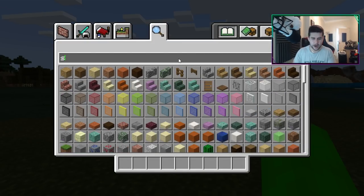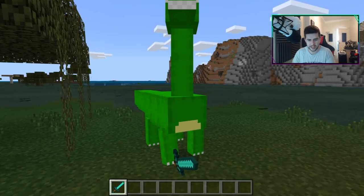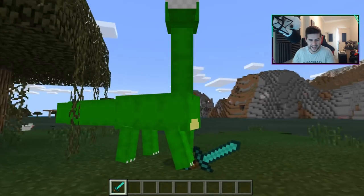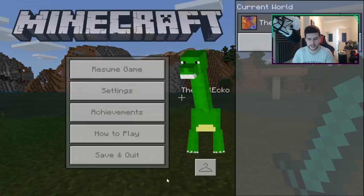If we grab ourselves a sword - someone should have made a T-Rex one, it would have been so fun to see it. What does it look like holding a sword? He's holding it with his feet! I love these skins. I'm kind of sad that Mojang are getting rid of them because they're really really cool.